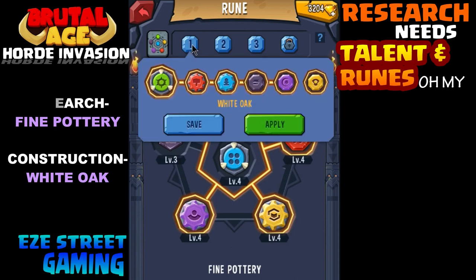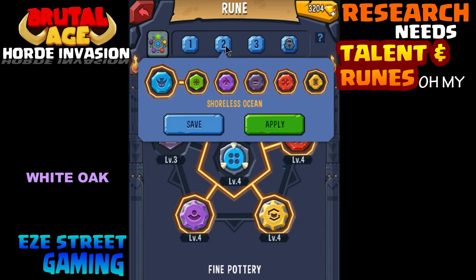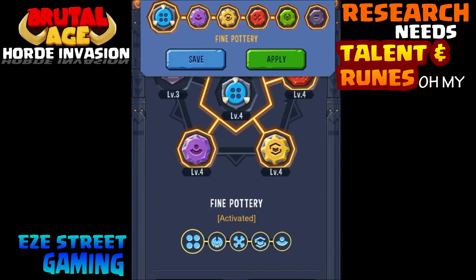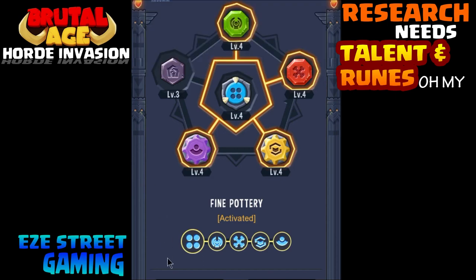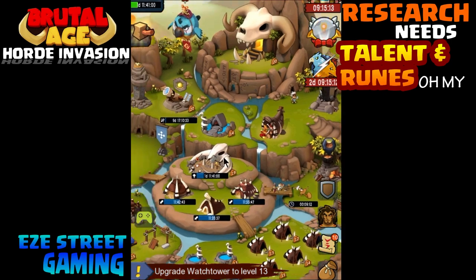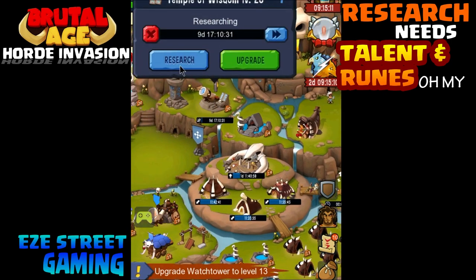Now I've gone to my ability section and set all of my abilities for construction and research, then gone into the runes and set it on fine pottery. At this point I have maxed out my abilities for construction and research. I'm at level 3 and 4 for fine pottery — you may be below or above that, so you might be able to do even better. This is my second account, so if you're further along you may get even better results.